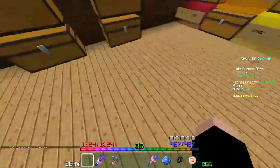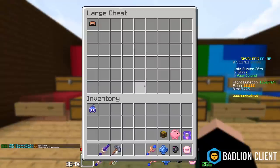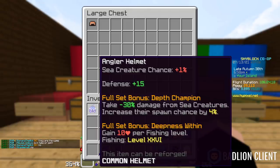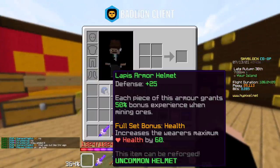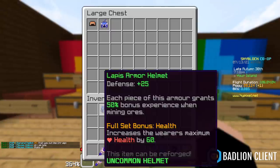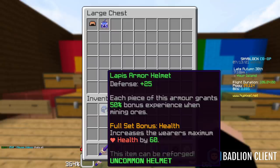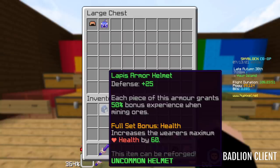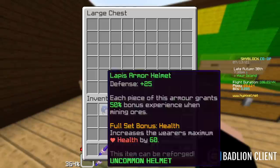Angler armor is probably what you'll use for fishing at the start of the game — until you get Sponge or Shark armor, this is your best bet, but that's not saying much. Lapis armor — the only thing I like about it is you get bonus XP orbs from mining ores, otherwise the stats are pretty garbage. The full set bonus makes it just about as good as Mushroom all the time. I'm going to give it a B.